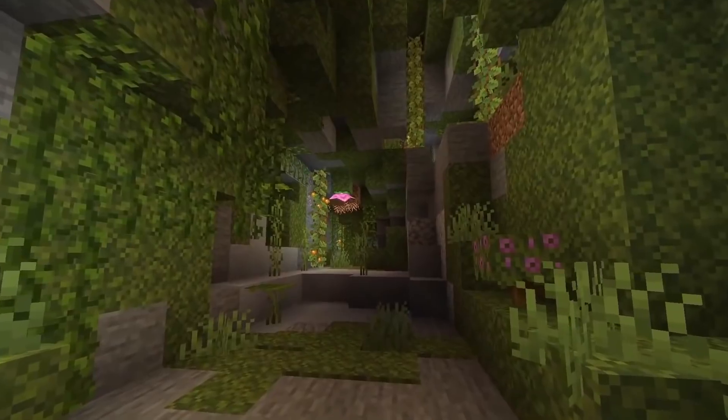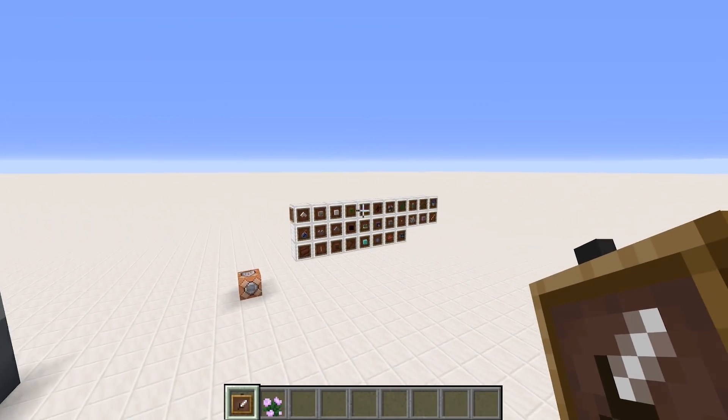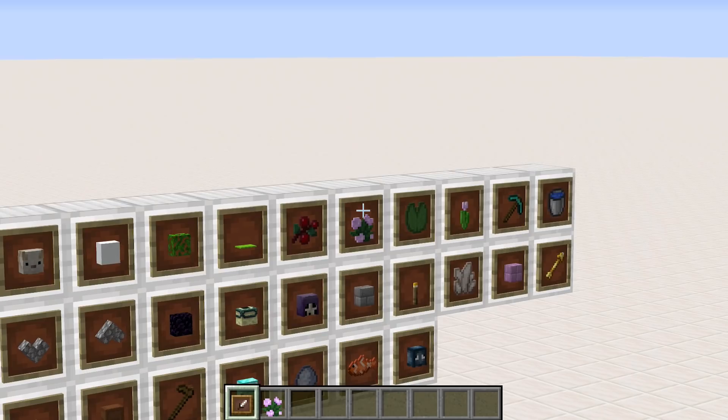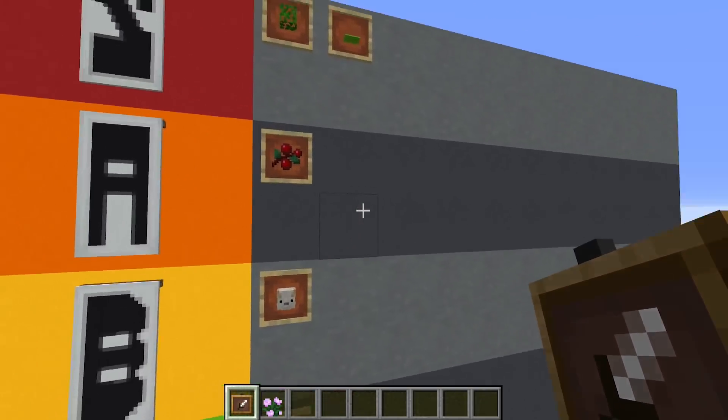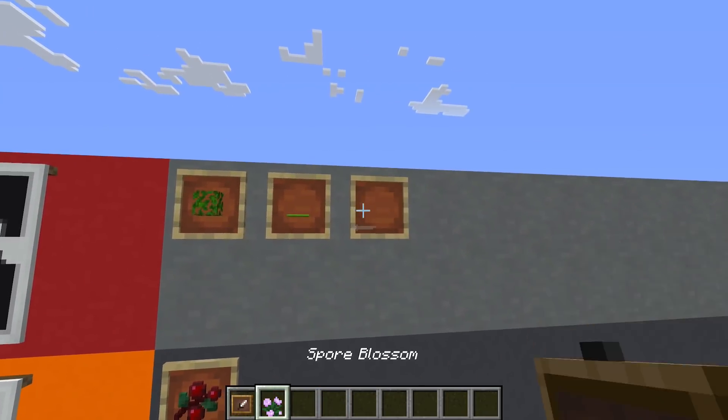The spore blossom has me excited mainly because it's a particle emitter — you can place it down and it will start emitting particles around it, which is going to be great for adding atmosphere into builds. I was going to put it in tier A but actually that's top tier stuff.